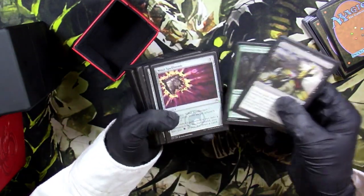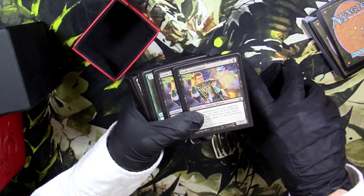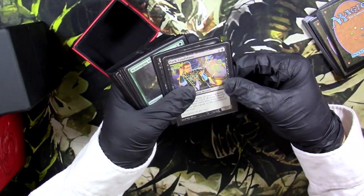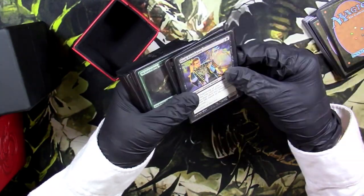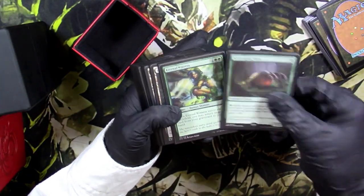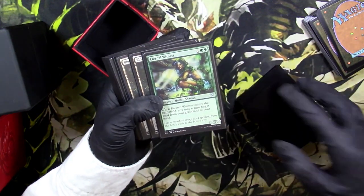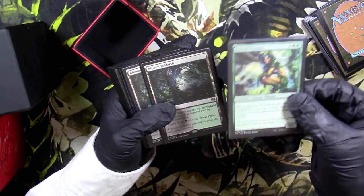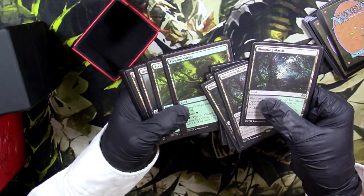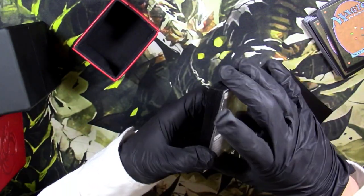Got a Mountain, another Fatal Push. Got my boy Dark Confidant — had two of these. I'm kind of happy we have Wrenn and Six over Confidant because we can play more mana-costly stuff. But for The Rock, this card is still pretty good. Got some Scooze, Eternal Witness — good for The Rock. Jund could also be The Rock as BGX. Eternal Witness — crazy good card. Now this is just some lands for The Rock: Treetop Village, Quagmire, Twilight Mire, Field of Ruin. And that's pretty much it.